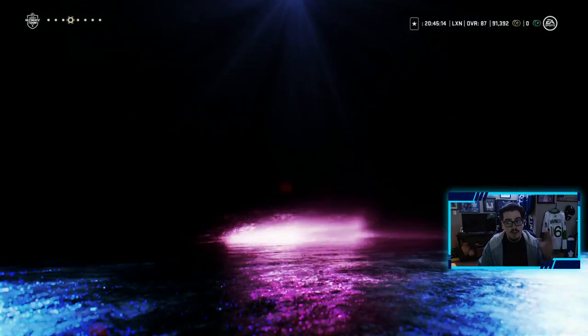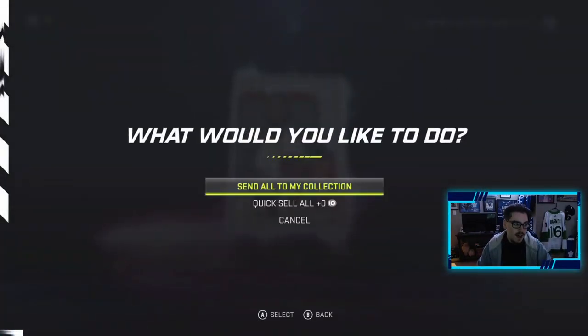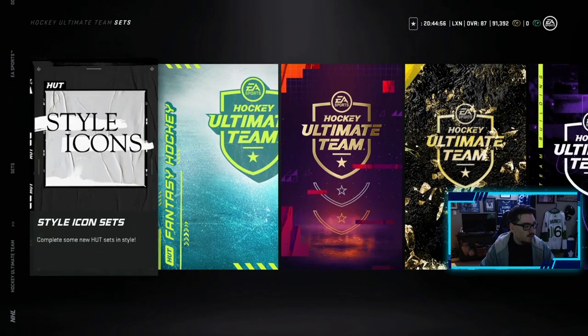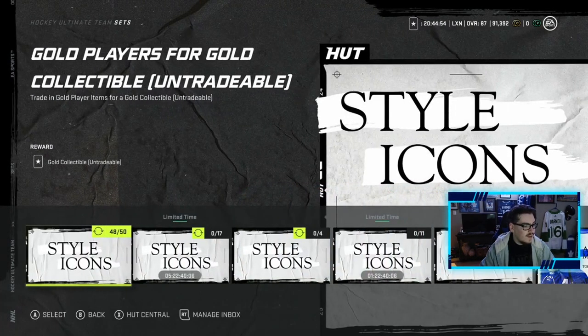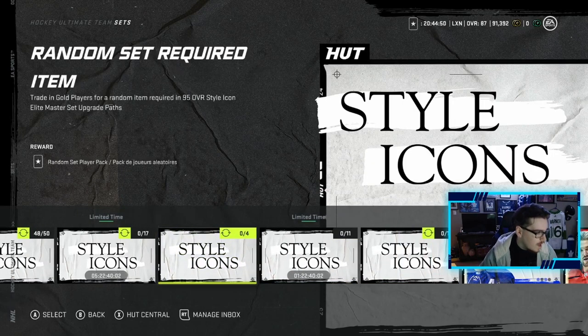My offense is very good, so I have to take him — it only makes sense. Now it's time to get down to business and make the Austin Matthews. Let's get into these Style Icon sets. Unfortunately they did not drop the 100 players for three gold collectibles, so that kind of sucks.